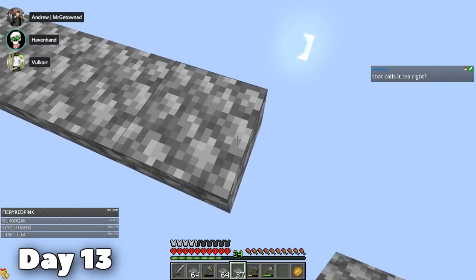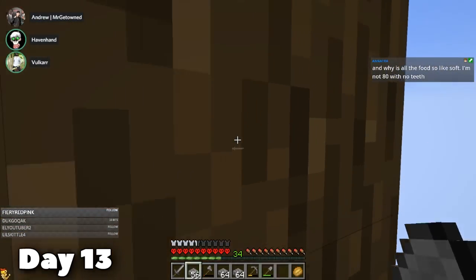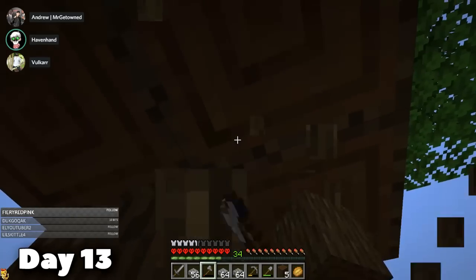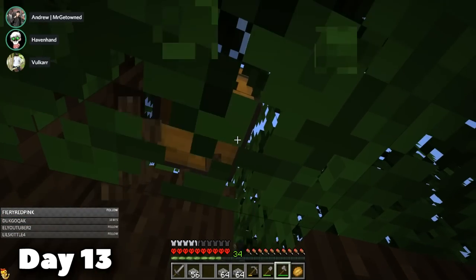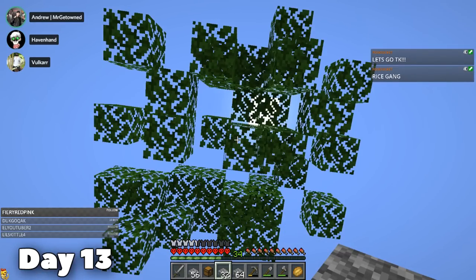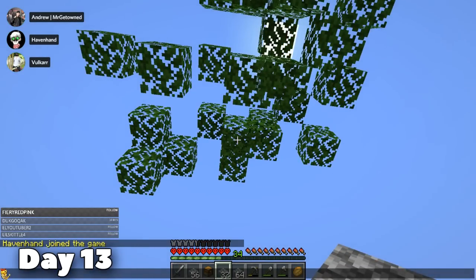On day 13, we began heading to the islands around the Skyblock. I headed towards the Dark Oak Forest, where I actually spotted a floating pillager outpost. There were a couple of structures hidden in the void in this world, which we'll come back to later. In the Dark Oak Tree, there was a chest holding ten obsidian. I spent the rest of the day waiting around the Dark Oak Tree hoping that four saplings would drop, but sadly that just never happened.